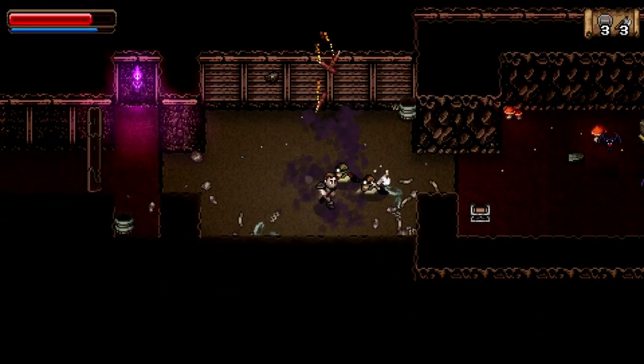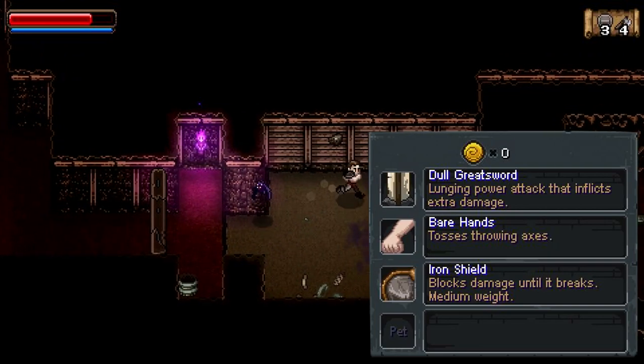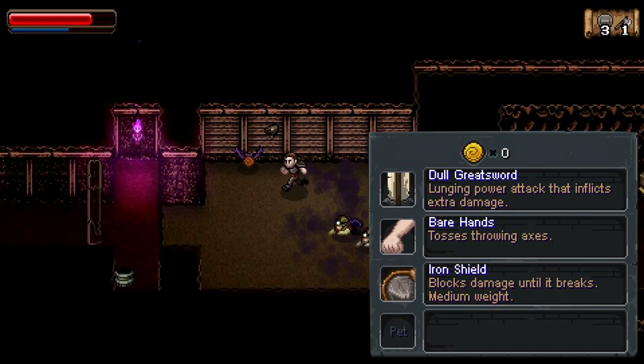To use the warrior as an example: his primary weapon is a greatsword. The standard attack is a sword swing, but the power attack is a lunging attack for extra damage. He also has his bare fist for tossing axes and a shield to block damage until it breaks.